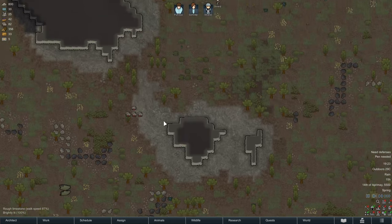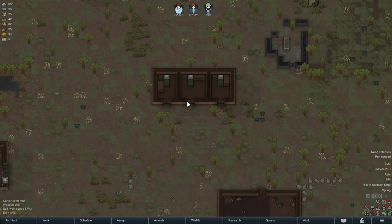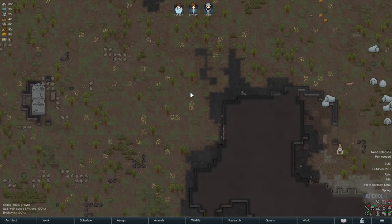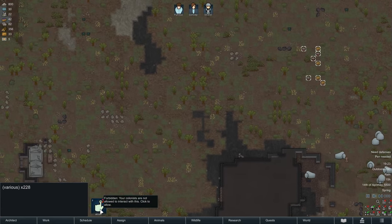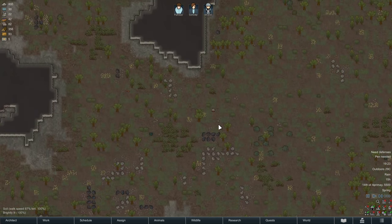I noticed there's some steel lying around — we're just going to allow that. And back there are some more packaged survival meals.